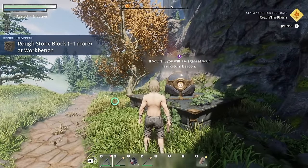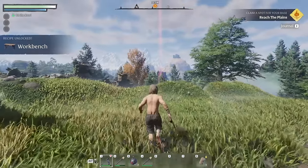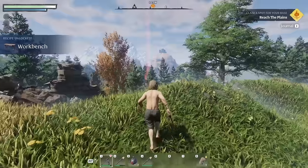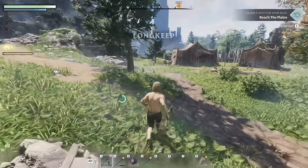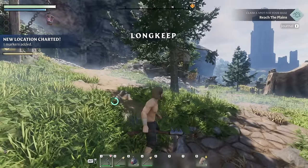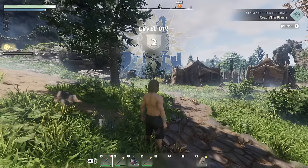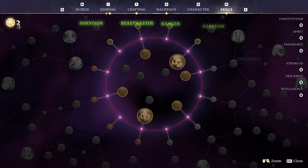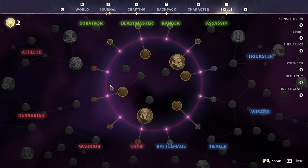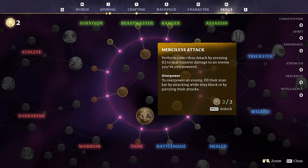If you fall you'll rise again at your last return beacon. That red light up ahead looks like where we're supposed to build our base. Found the Long Keep — it's on the map now, right by our first home. Then we leveled up and got two skill points. I'd like to go the way of the assassin and unlock Sneak Attack, but that requires three points and we only have two.